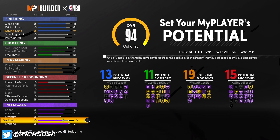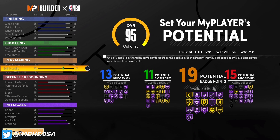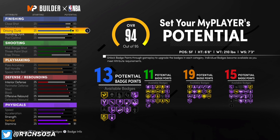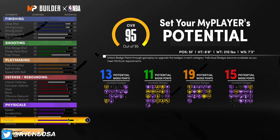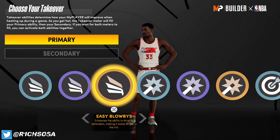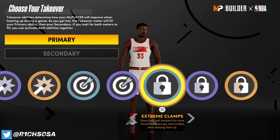When it comes to the stats, y'all have to do these exactly as I do them or you will risk getting a different build name. Close shot — go ahead and put that at 85; this goes hand in hand with your post hook. Driving layup put at 96. Driving dunk — you could go with 95 or 94, it comes down to your play style; I'm going with 94 to maintain at least 13 badges. Mid-range put at 89, and three pointer max out at 84.